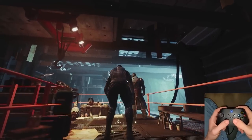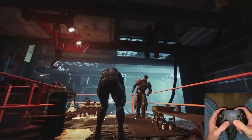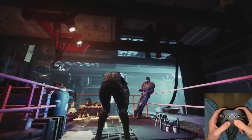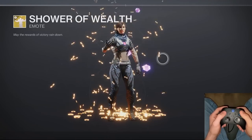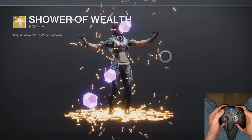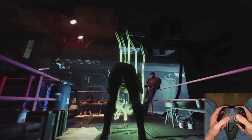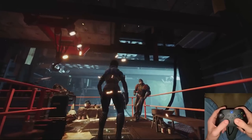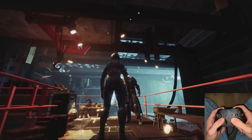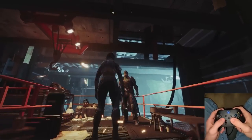For all the pros at this, or maybe it's just too easy for you, we're going to add something to the mix. If we combine the emote Shower of Wealth — yeah, you can see where this might be going. It is called Making It Rain As You Are Twerking. As you can see, as you can hear, the button mashing is crazy.